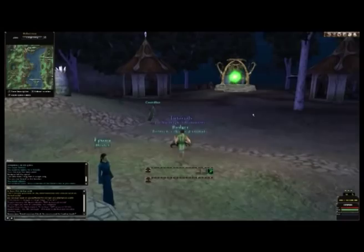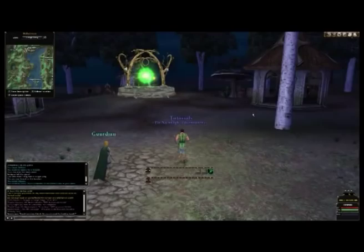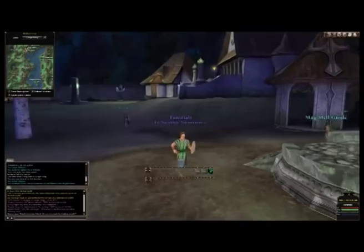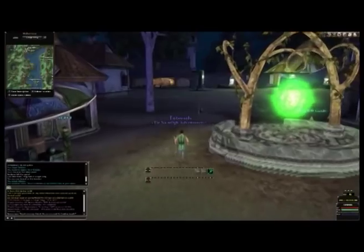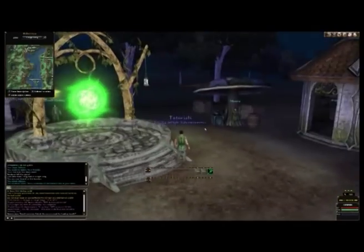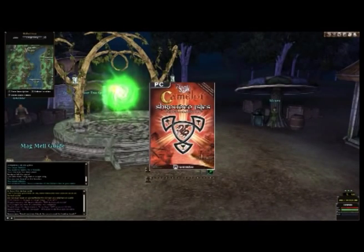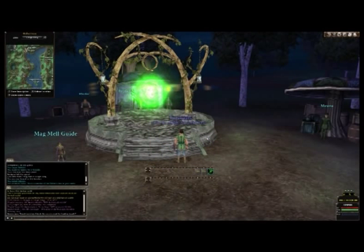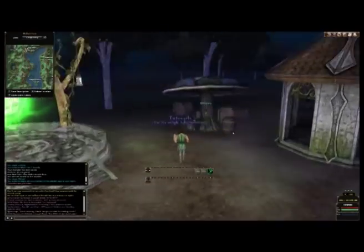To run without holding down the forward key or W key, you just press numlock and it runs you forward, and then you're free to do some camera work all around. I'll just explain what this portal is — it lets you go to Shrouded Isles, which was an expansion pack that came out. It's a very good one. You can teleport to that other island basically — that's where the Sylvain, the Animist, and the Valwalker came from that expansion pack. So you can go through there and port to there and level up in there if you wanted to.